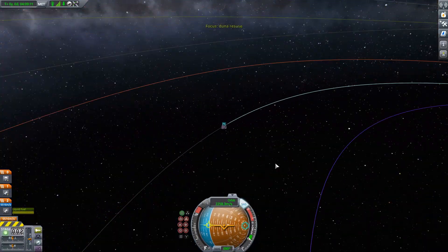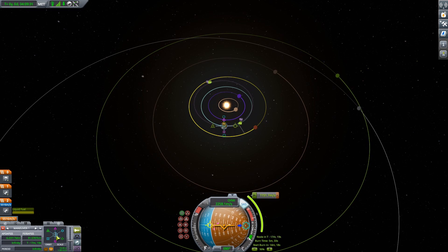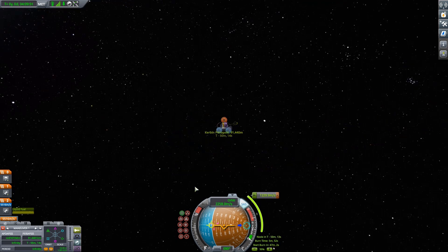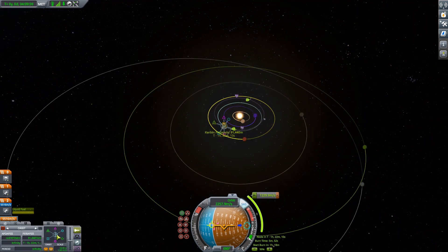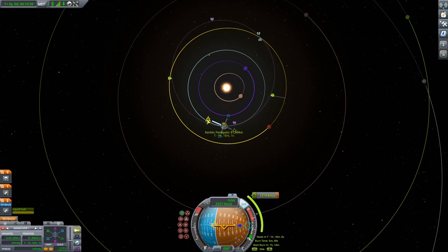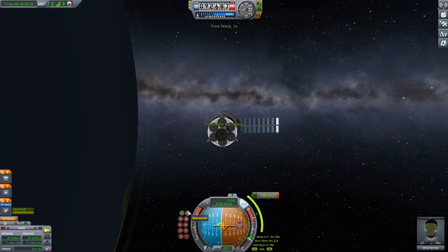Go ahead and deploy that parachute — wow — solar panel, and start setting up our maneuver node to Duna. We did launch during the Duna transfer window, which is about 45 degrees. Looks like we got a little bit of a Mun encounter there, so I'm just going to add orbits to try and get that out of our way, just so we don't have to deal with any Mun interaction. Go ahead and set up that maneuver node. If you do a good one, it should take you about 1,000 meters per second to get out to Duna, maybe 1,050. In this case it looks like it could take us about 1,080 or maybe 1,090.